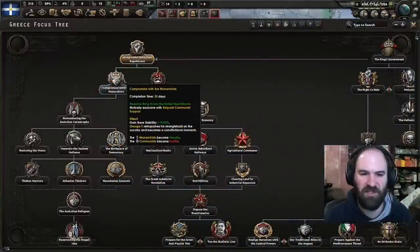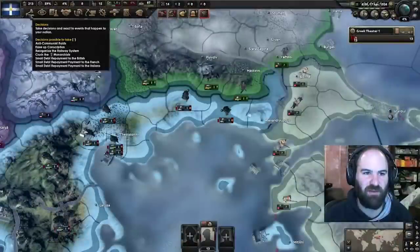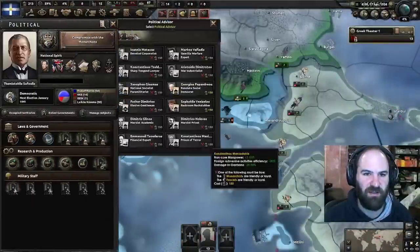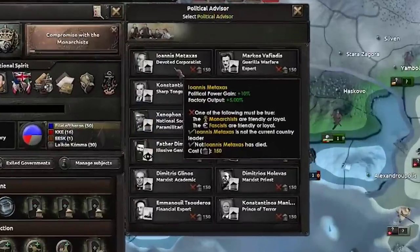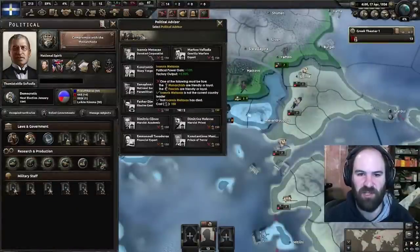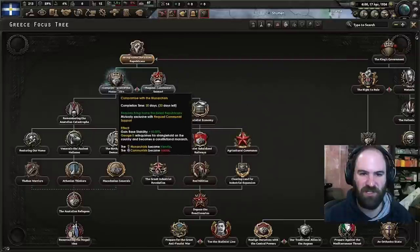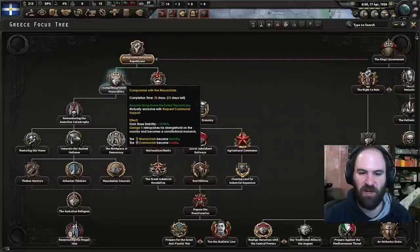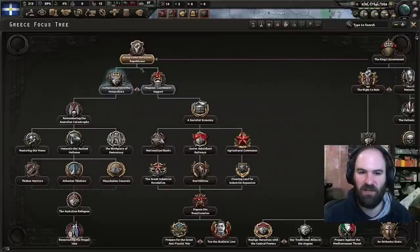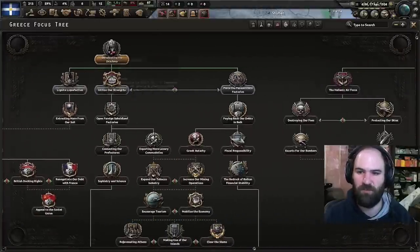Bring home the exiled Republicans is done. Compromise with the monarchists is next, and once we get that we can take Ioannis Metaxas. This guy is very, very powerful — you get an extra 5% factory output and political power gain. I really wanted to rush this because once you compromise with the monarchists, he becomes available, and political power is a very hard thing to come by, especially for this run.